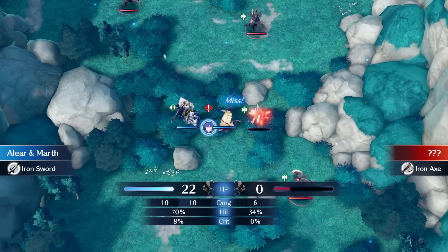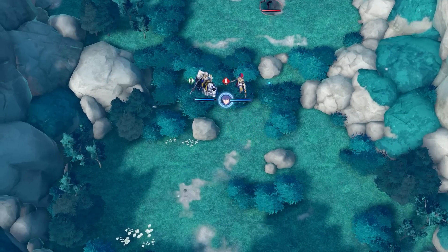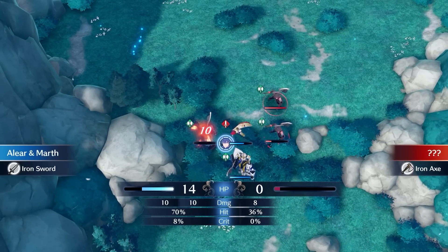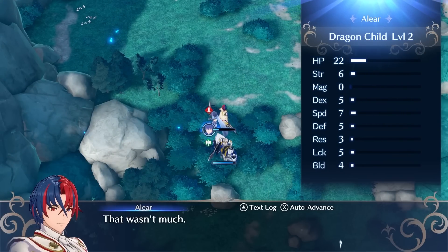SP makes actually gaining EXP worthwhile in this run. Additionally, I want to maximize Elyr's EXP gain while I can, as at level 10 I can promote to gain a few stats. I defeat the Corrupted and get a fantastic level up, resulting in me gaining a total of 0 stats.